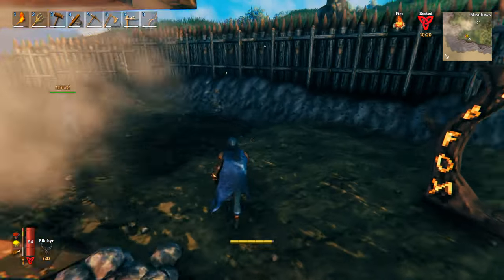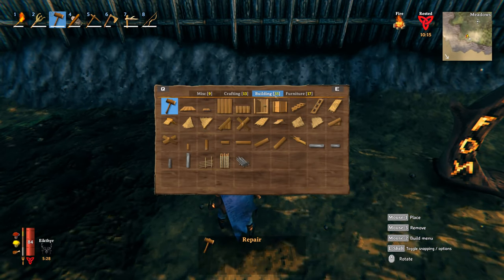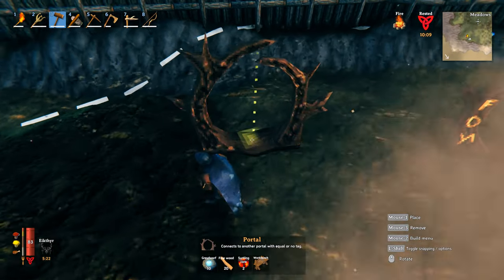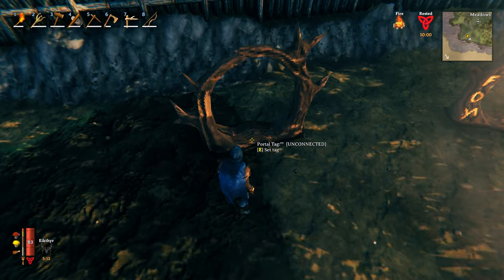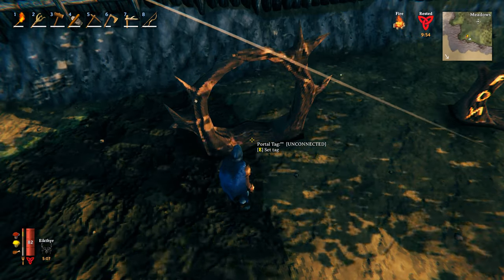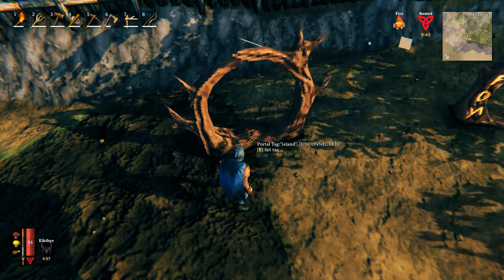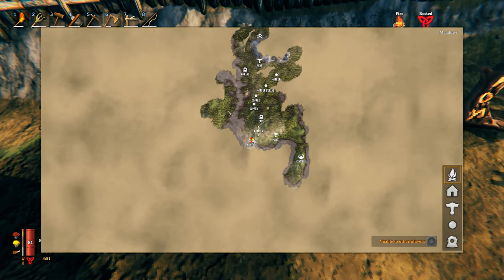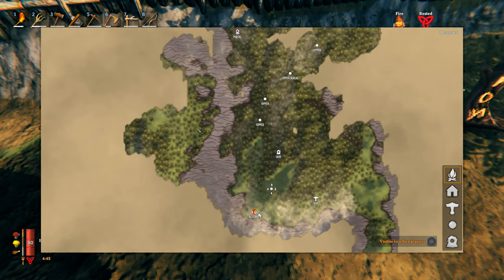Now that we have all the components, I am going to build one at my base. You also need to set a name for your portal — this is really important because both portals have to have the exact same name in order for them to work. I'm going to call mine 'island' because I want to place our other portal across the water so that we don't always have to take the boat to go over to that area.